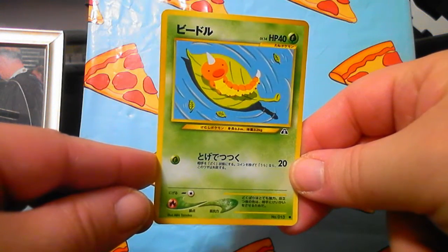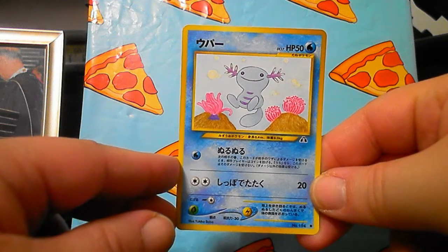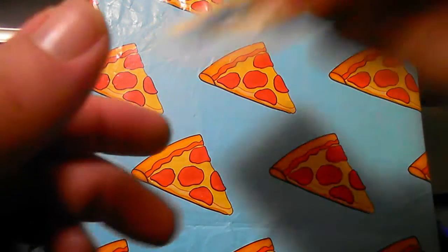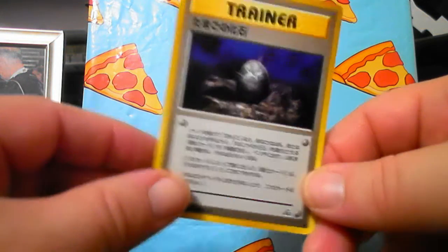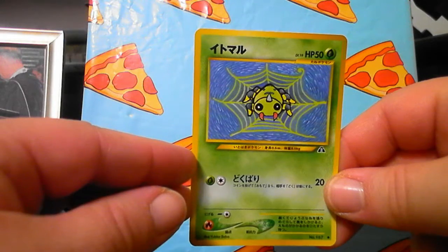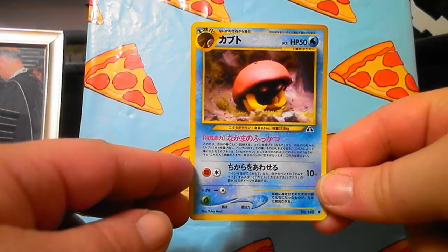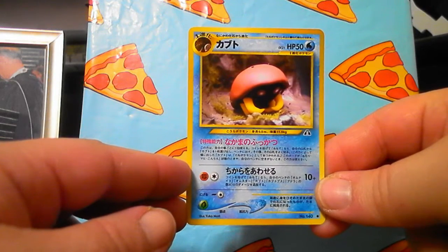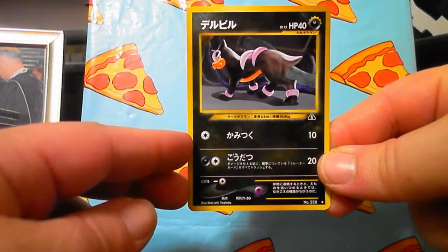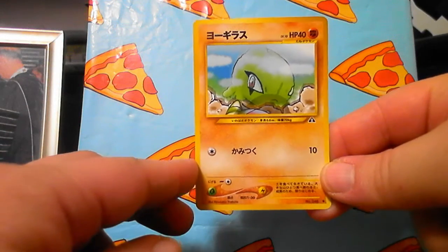Oh, a Weedle or something like that. Oh look at that one - we saw that other one earlier of that same Pokemon. Another trainer card - I know those are important for playing the game, but when you're just collecting them for the art, you're like, yeah. Oh, that one's pretty cool. Spiders aren't evil, don't worry - that one's pretty cool. Looks kind of like claymation, a claymation puppet model. Oh now that's a nice looking card - that was some kind of dark type Pokemon.